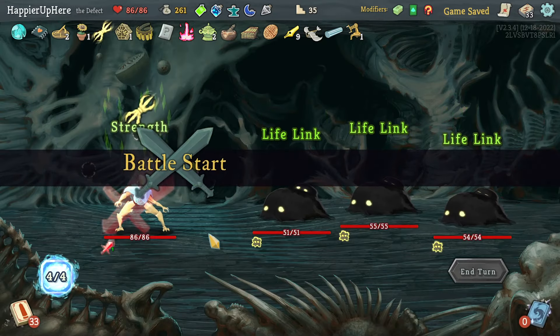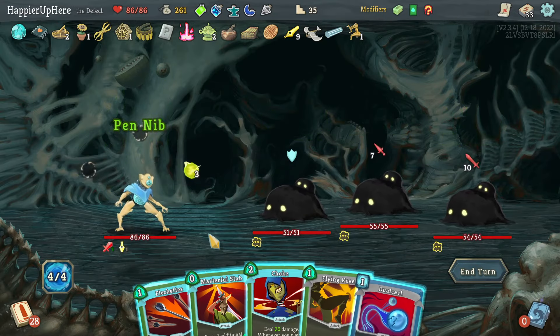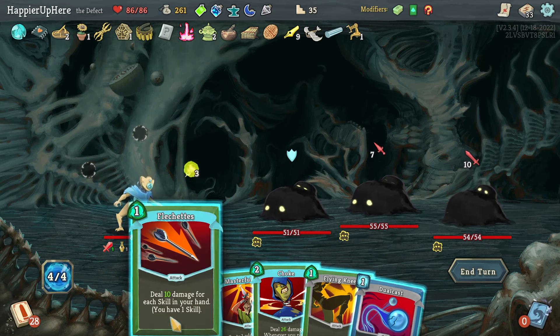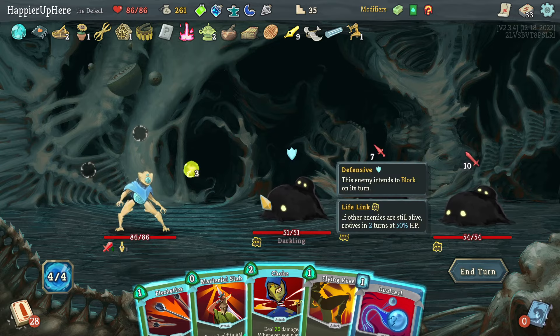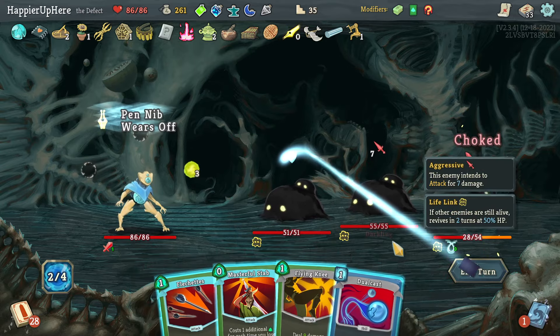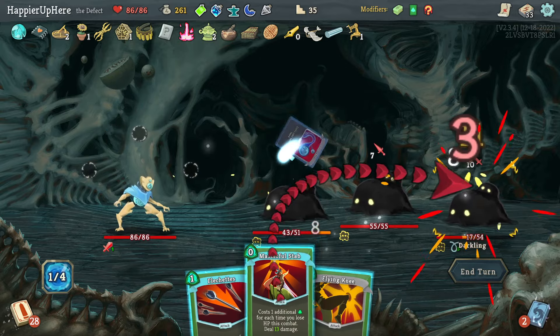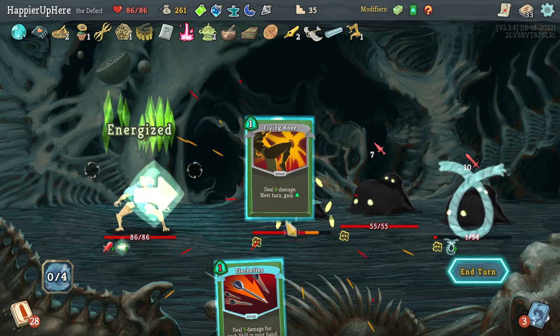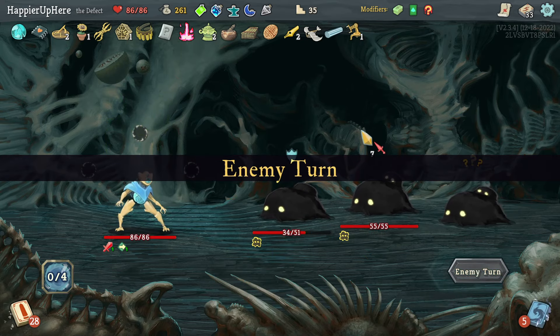Double damage — let's start with Choke, Dual Cast, Masterful Stab. I probably should have played Flechettes first, but I can do Flying Knee here. Taking six damage — that's fine.